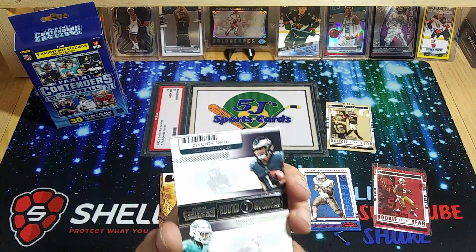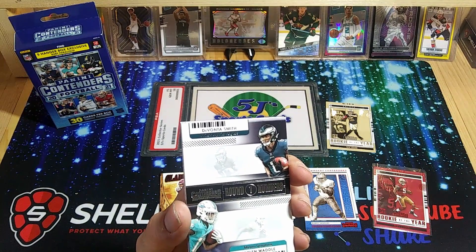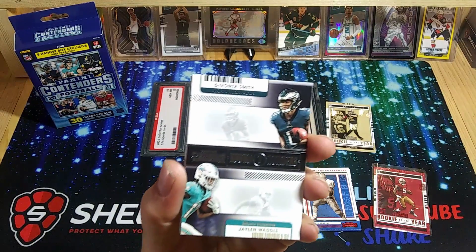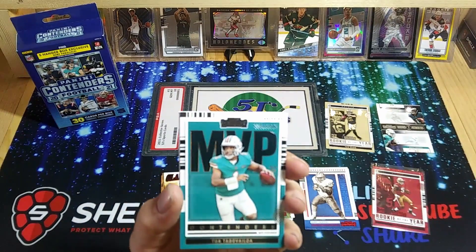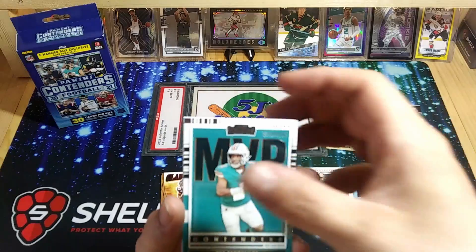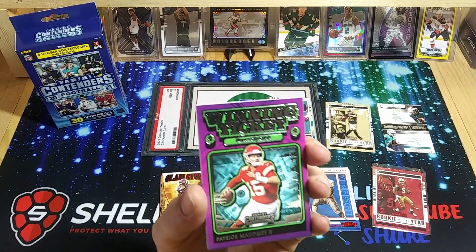This is where these have the autographs on them — Jaylen Waddle and DeVonta Smith would have the autographs right here. That would be freaking sweet to pull one of those, but those are still really cool cards. MVP Contender — a doubtful MVP Contender, that's funny. And we got a Patrick Mahomes Winning Ticket — we have pulled one of these already.